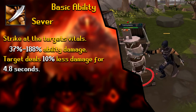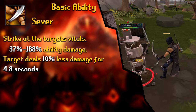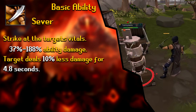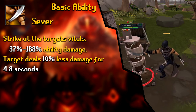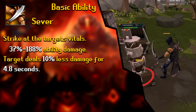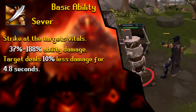The next basic ability is Sever. You strike at the target's vitals, dealing 37% to 188% ability damage. On top of that, the target deals 10% less damage for 4.8 seconds. This is a good way to save food — it's a stronger ability than some others, and for nearly 5 seconds you're taking less damage. Prioritizing Sever saves resources and helps you make more money.